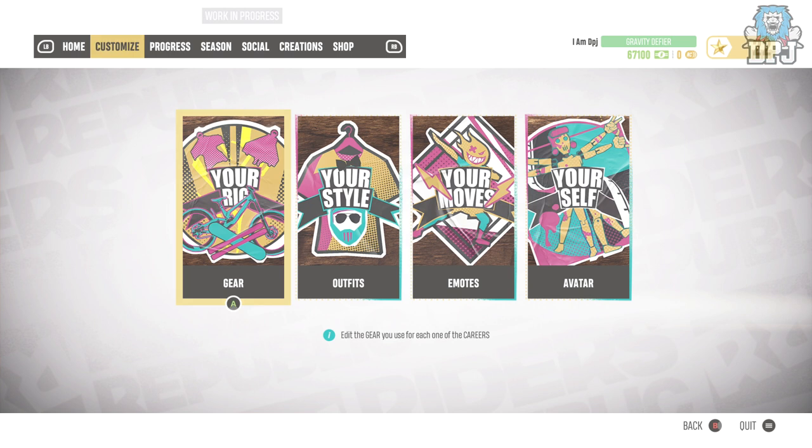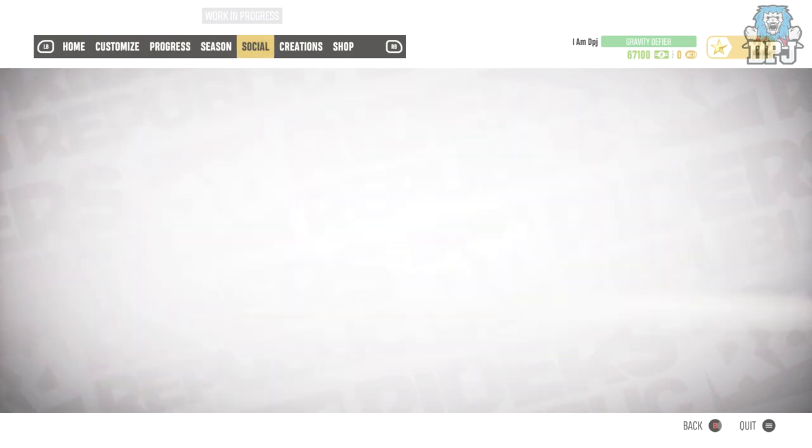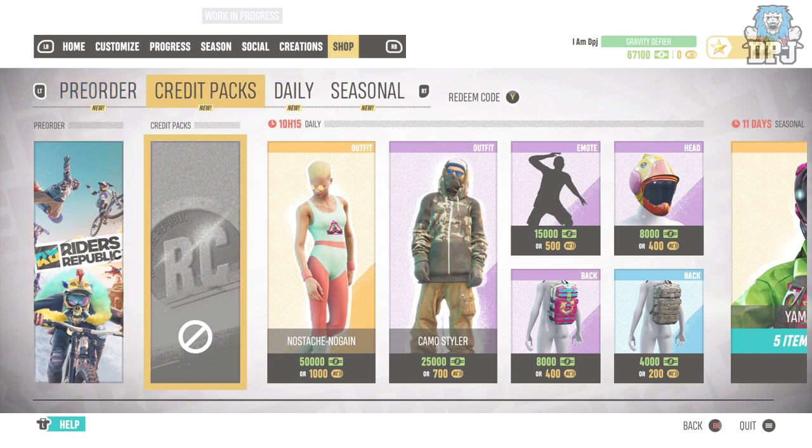In terms of your character customization, gear, and the way you look, you come to Trending within the Riders Ridge social space, then go to Customize at the top. If you go all the way across to Shop, we have a shop here. You can pre-order the game, and we've got credit packs called RCs. You can see top right next to my name — I've got my Box which is the in-game currency, about 67,000 of them, and they are really easy to earn.